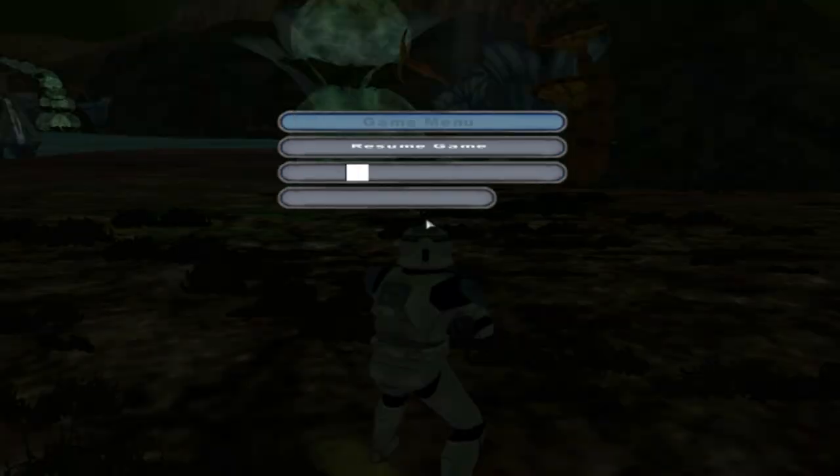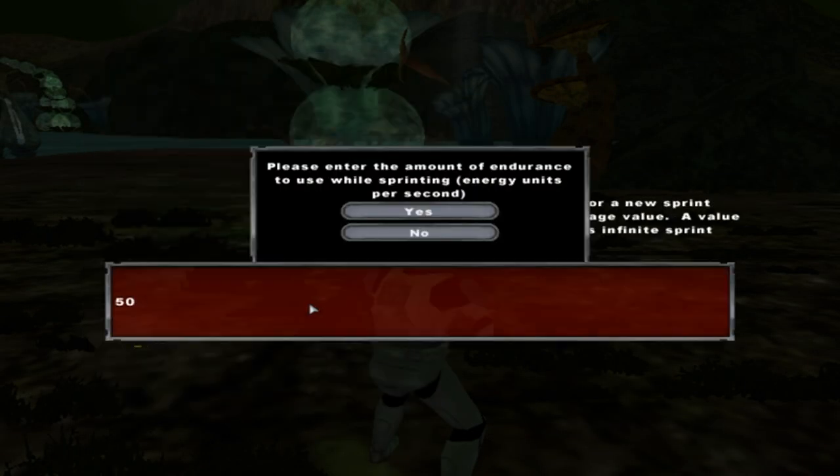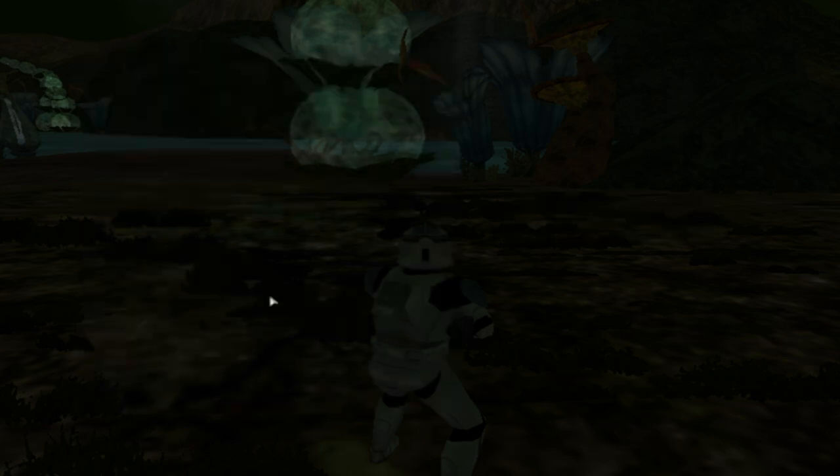What you want to do here — you see there's no custom units. Give yourself unlimited sprint, it will save you a lot of time on here.